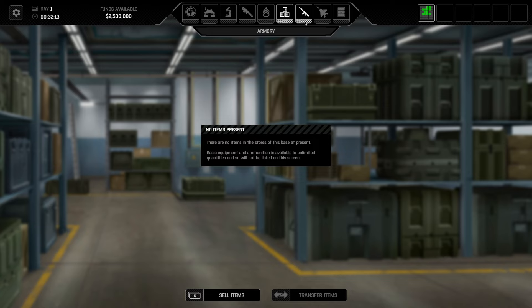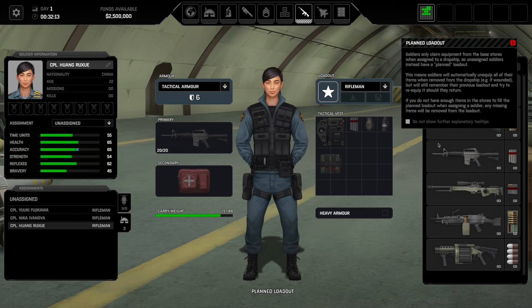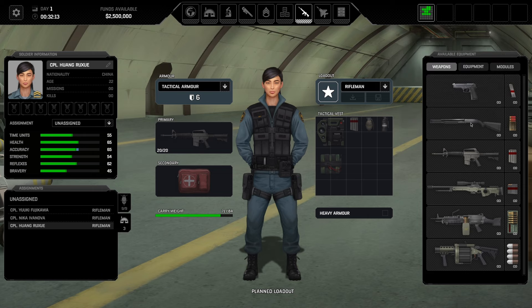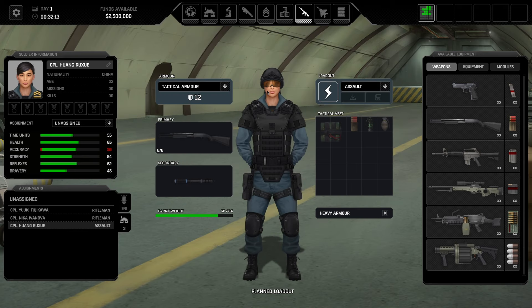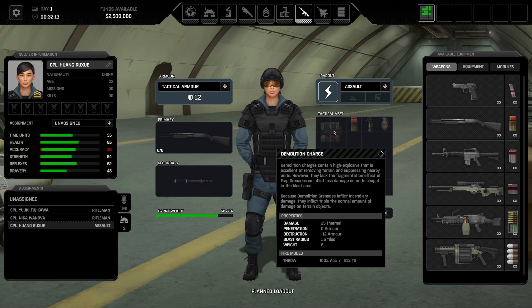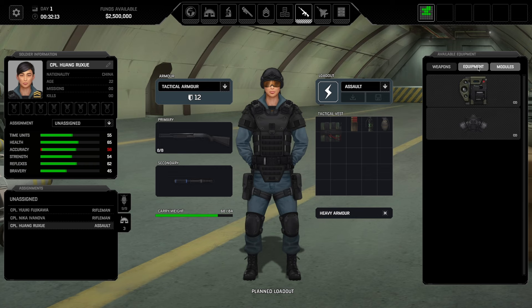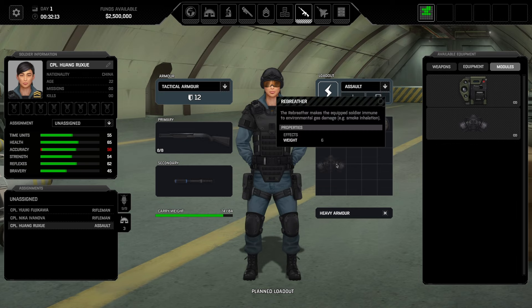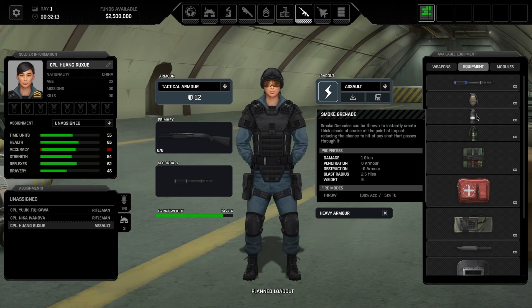Let's go over to the armory and look at Ruju. Shotgunner — that's the assault class. So she's going to be an assault: shotgun, stun baton, demolition charge, extra ammunition. Maybe we give her a rebreather as well, which would prevent her from taking damage from gas and make her immune to stun from gas grenades. Either way, we are going to bring a flashbang grenade rather than a second gas grenade.